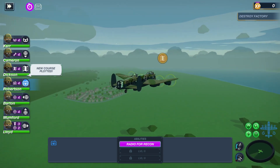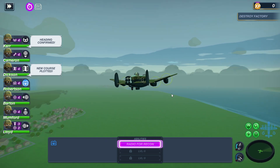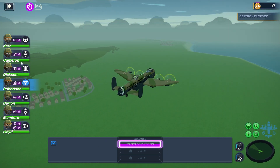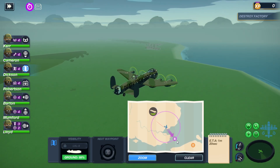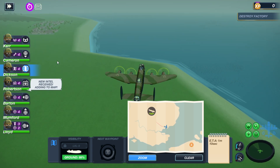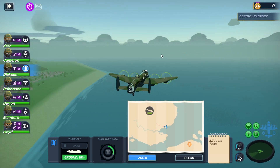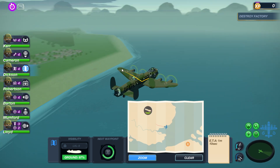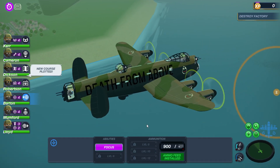Robinson can radio for recon. What is our recon? Oh, and there is our custom marker. New intel received, adding to map. Nothing? New intel is nothing. Oh, whatever. Ammo feed installed, bro — that's insane.